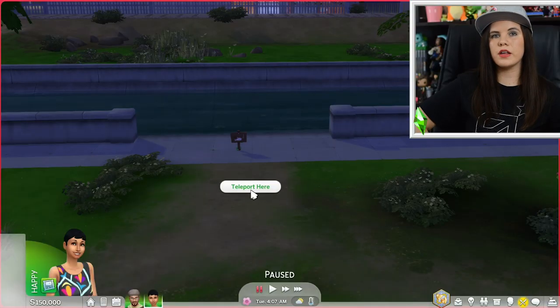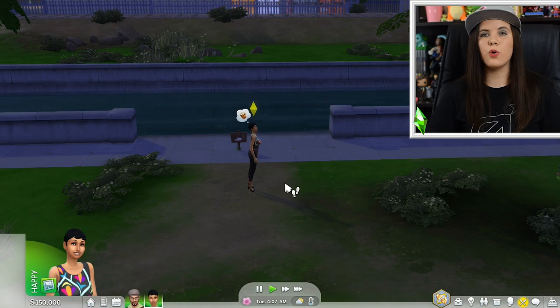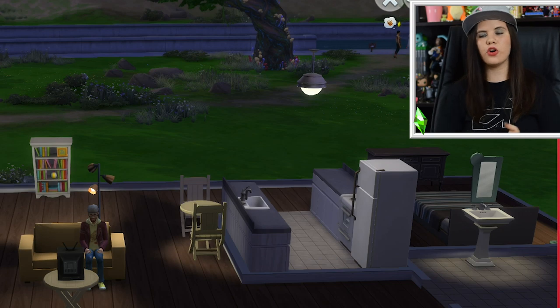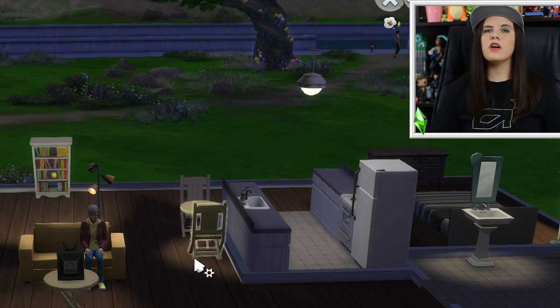Something else that's a huge time-saver, especially if you don't want your sim walking or jogging somewhere — I find this particularly useful with Discover University to make sure they get to class on time — is to teleport your sim. With cheats enabled, just shift-click on the ground where you want your sim to go and choose teleport. They'll immediately appear in that position. If you don't have a vampire with mist form or bat transportation, this is the closest equivalent.